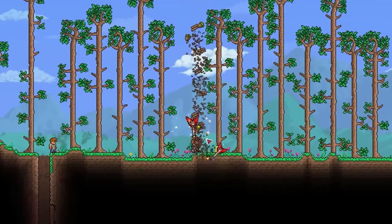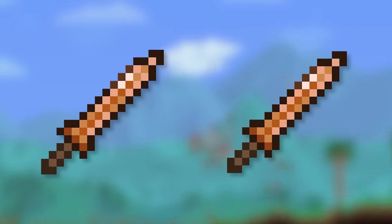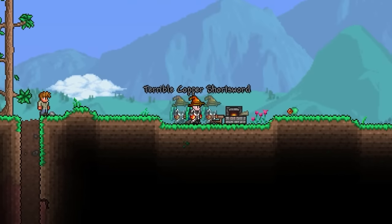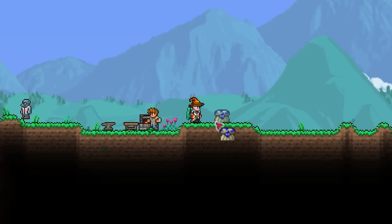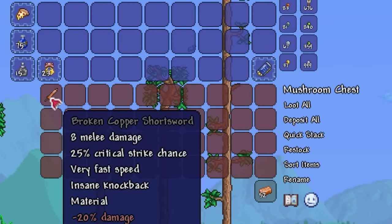With this obtained, before we can start the actual process, there are one or two more things we need to have: two copper shortswords. While you can use the world spawn one for yourself, you'll need to craft another one at an anvil and make sure it has the broken prefix. This is very important, and if you've got a goblin tinkerer, make sure to get it before continuing. With the broken copper shortsword in hand, you're going to want to place this in the top left-hand corner of the mushroom chest.